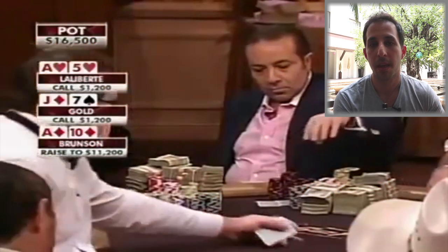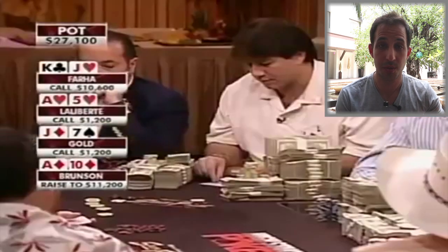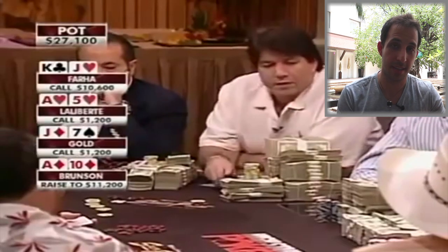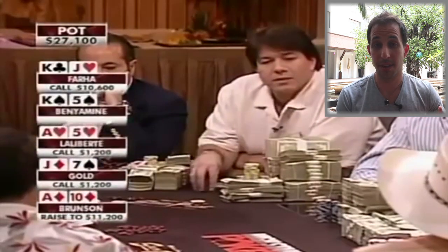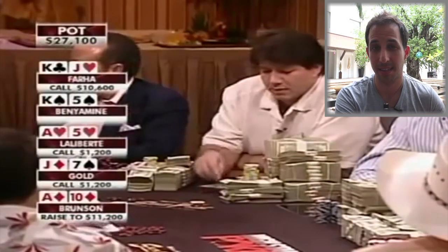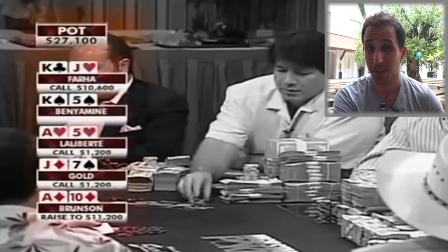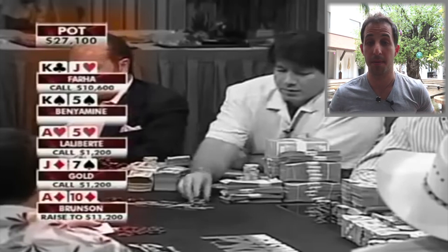He does decide to call. Benamine in the big blind — his call is better than Farha's because at least his hand is suited and he's in position against Sammy, with less likelihood of a raise behind him. But at the same time, I still think his hand is just a little too loose. He is still out of position against likely three opponents and his hand doesn't play that well. He could opt to three-bet, but I think folding is probably the best play.